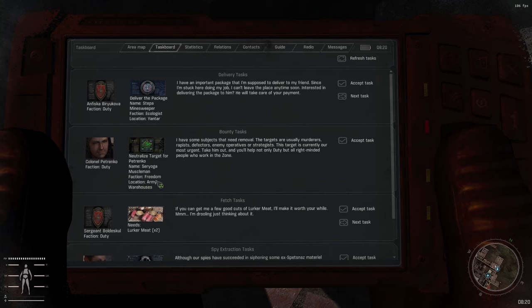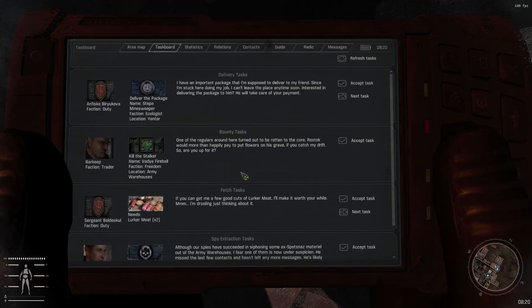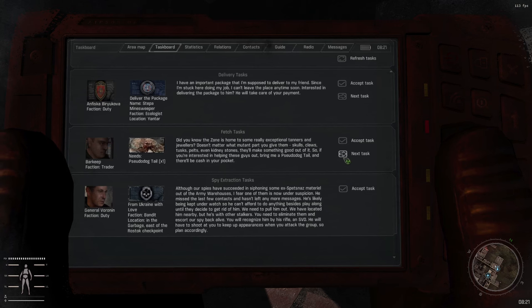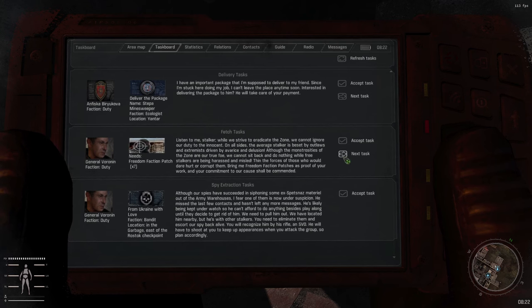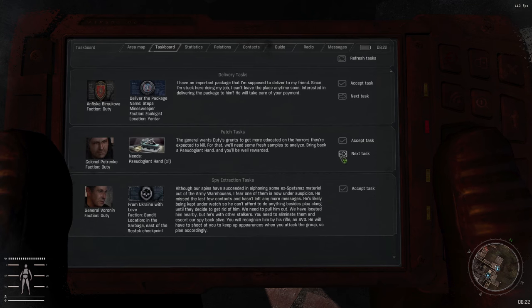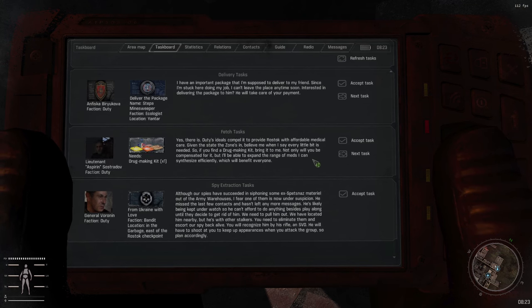We'll probably not reach Army Warehouses too soon, but I'll take this as well, just in case. For mutant parts, I will not take the missions unless I actually have the part on me — mostly because I've had problems with stalkers dying before I get to turn in the missions, and I don't really like losing reputation just because of that.